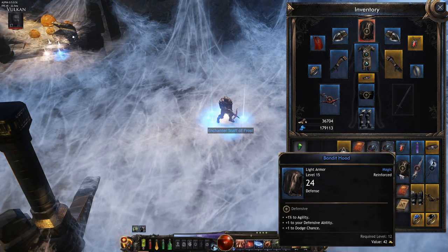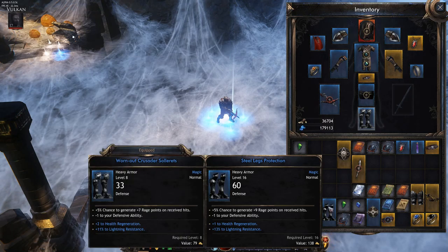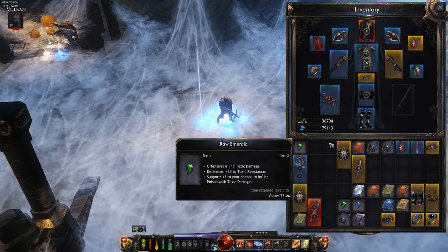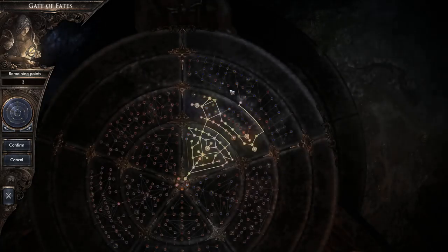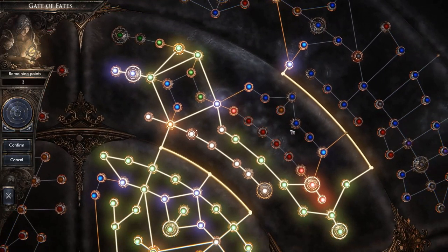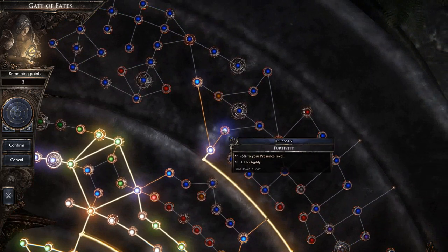Getting rid of some extra gear. The one thing they don't have in the game is auto sort, so I have to sort things manually — it's fine, just is what it is. We leveled up, got three more points. Looking at the passive tree — we can get up into the assassin tree. Checking what 'presence' is; I think I'll skip that for now.